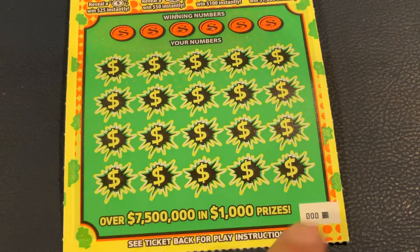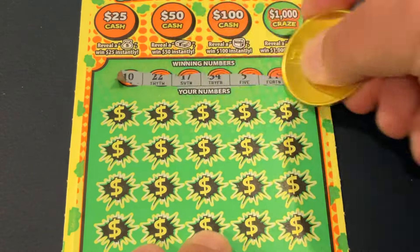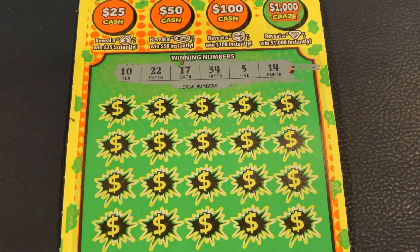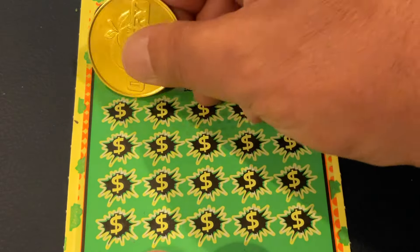So we didn't go back to back. That's all right. We still have one more to go. Let's see if we can finish off the 10s with a win. This is triple zero black box. Let's see if that's going to be lucky for us today. We're looking for 10, 22, 17, 34, 5, or 14.